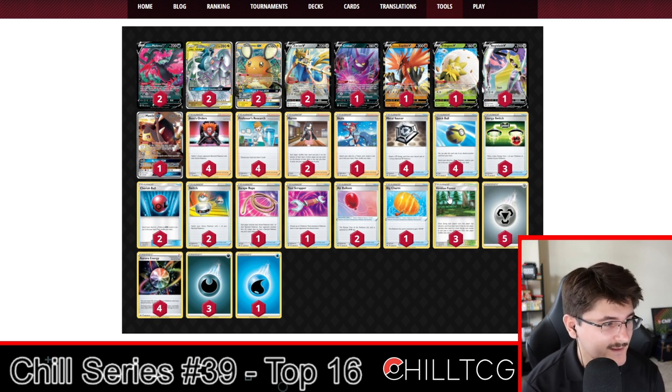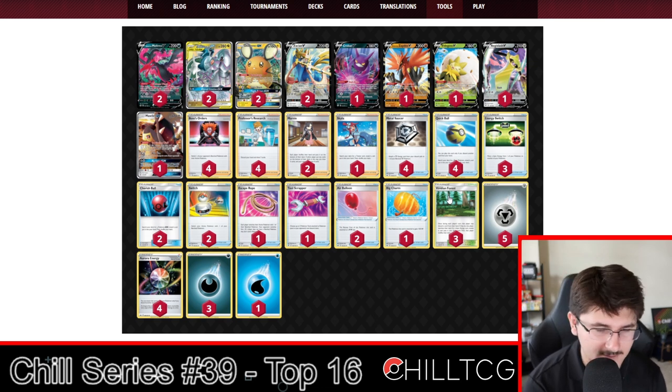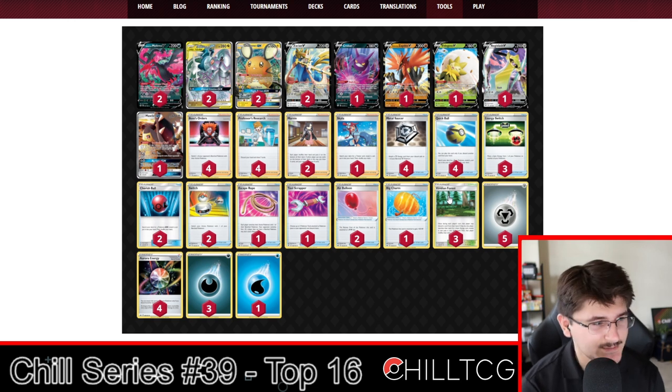We have an Aegislash to tech for Desi, which is still really popular. We have a Malwild GX. We're not running Hammers — going more on the consistency side with three Energy Switch, four Saucer, and the one Skyla, which has been played in ADP for a while and is quite good. Four Boss, four Research, two Marnie on top of the Skyla — quite a bit of supporters. Quick Balls, two Cherish Balls, two Switch, one Escape Rope, two Air Balloons. Still plenty of switching options, plus a Tool Scrapper and one Big Charm.